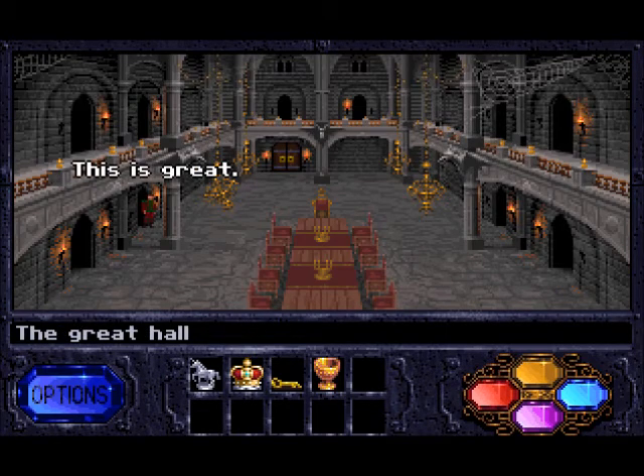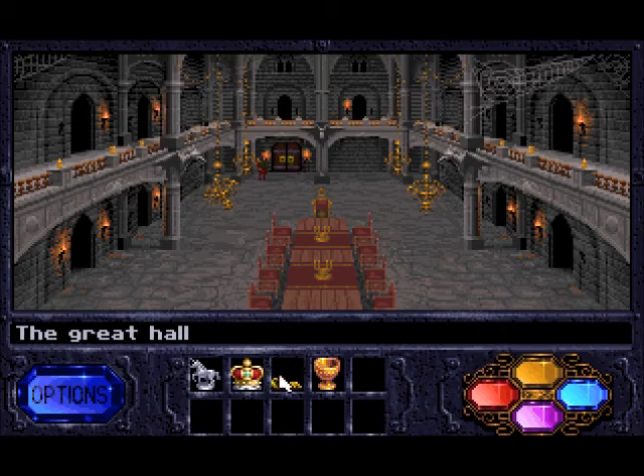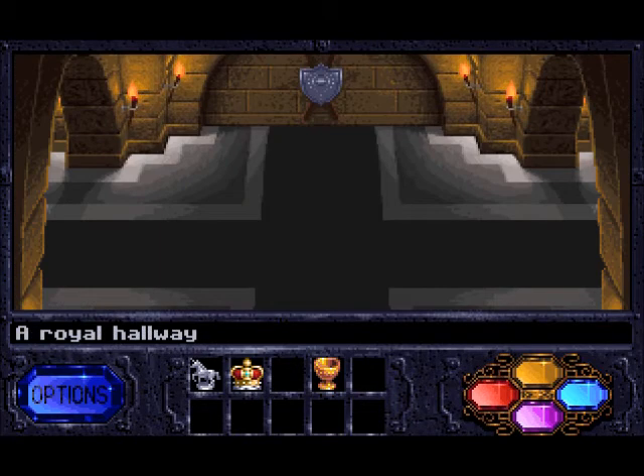Okay, this is great. Great hall. This is great. These doors look important, but they're locked. We still need something else. And this chandelier looks odd, but there doesn't seem to be anything to do with it. Let's go this way.